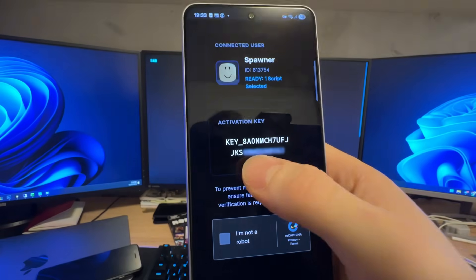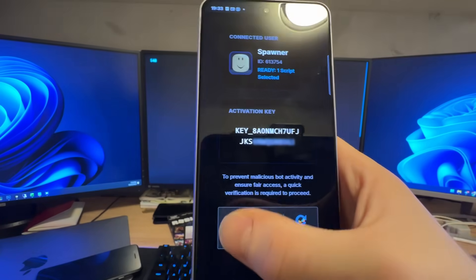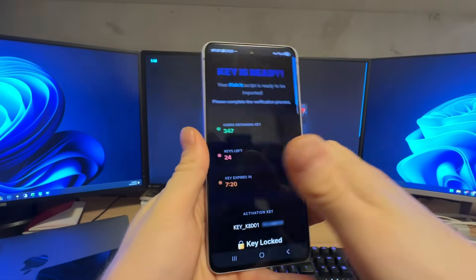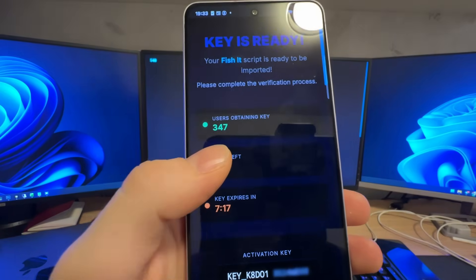Since I already shared it, I'm going to have the 'Continue to Download' button, but you need to share it so you can get the working script. Now as you can see, the activation key is blurred. You need to select 'I'm not a robot' and then you'll be redirected to the next page.